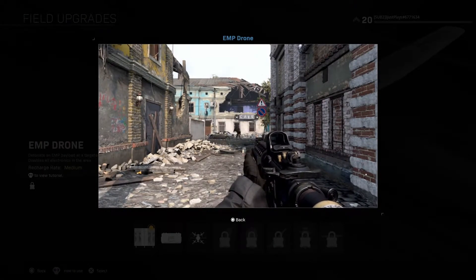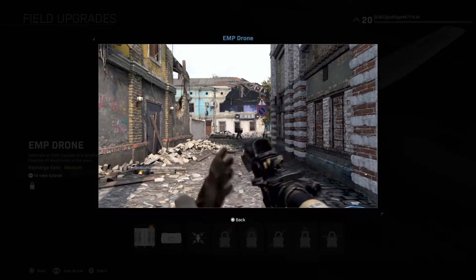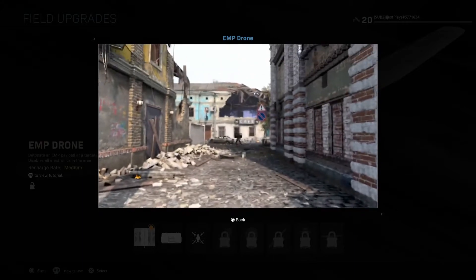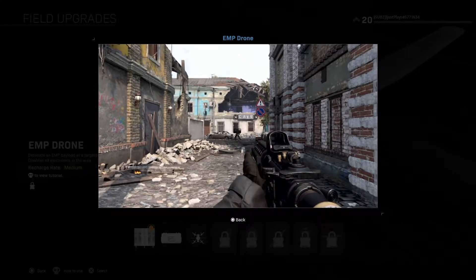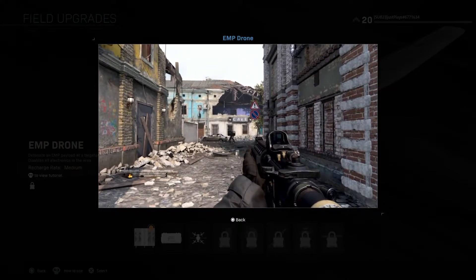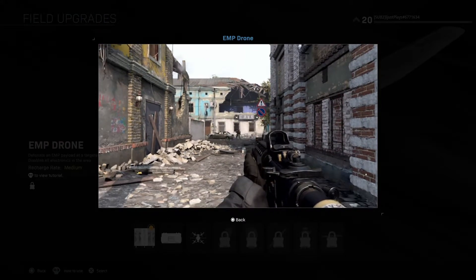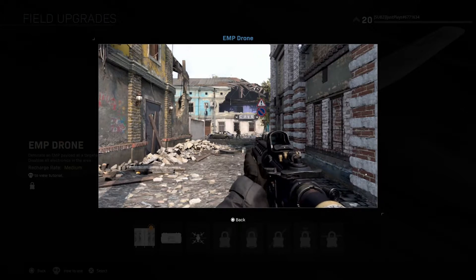Last but not least is the EMP drone, which detonates an EMP payload at a target location using an RC plane and disables all electronics in that area. Recharge rate is medium. The animation for this is insane — it literally destroys whatever is in the sky.